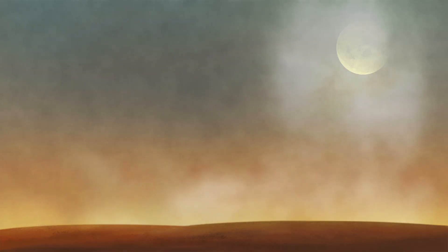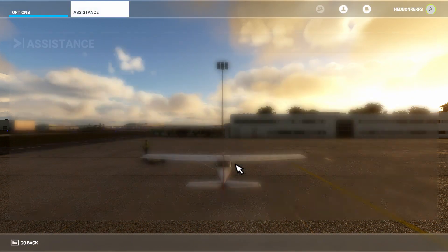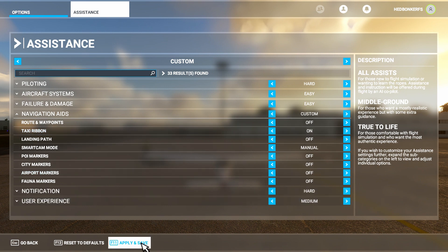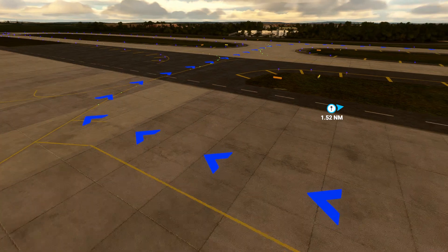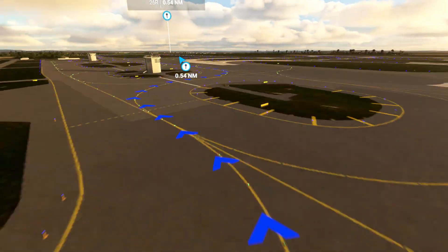It's a pretty dry topic so I'll try to keep it as brief as possible. Before we get started, I wanted to point out a feature in the sim that'll help you if you're struggling with navigating the taxiways, and that's the Taxi Ribbon. You can turn it on under Options, Assistance, Navigation Aids, and Taxi Ribbon. Once enabled, the sim will draw a path for you to taxi using blue arrows. Some airports have fairly complex taxiways and can be a challenge to navigate, so this is a nice option for you.